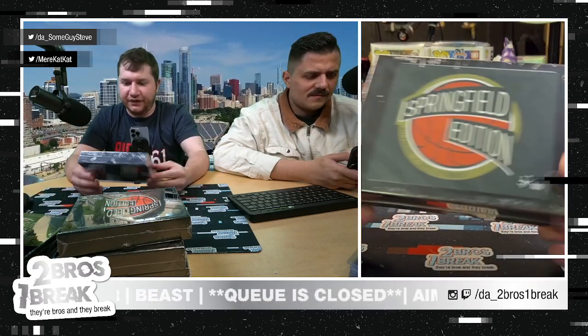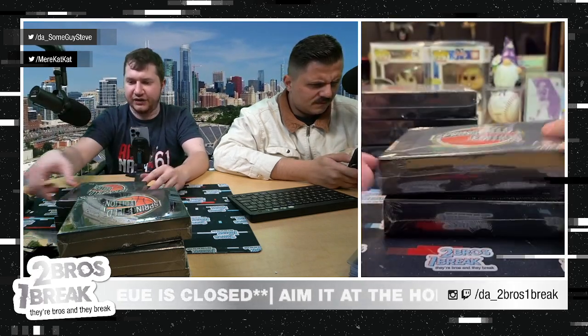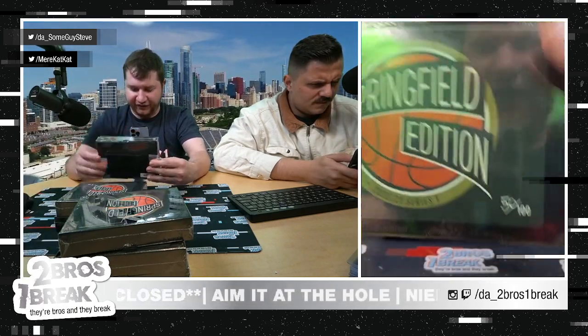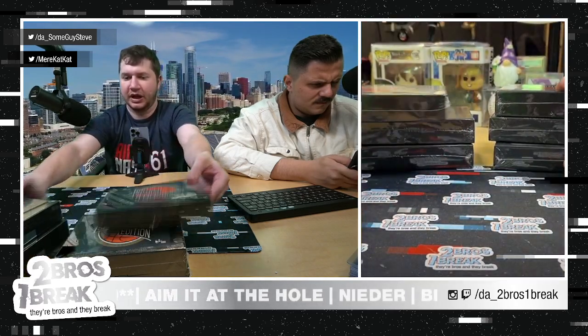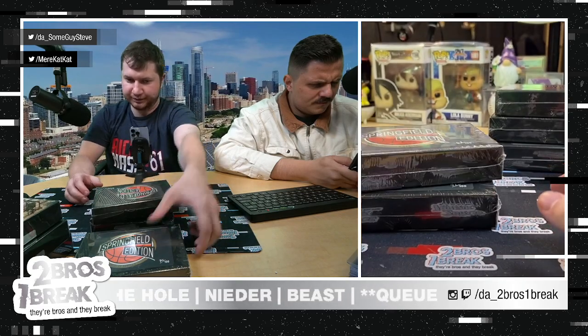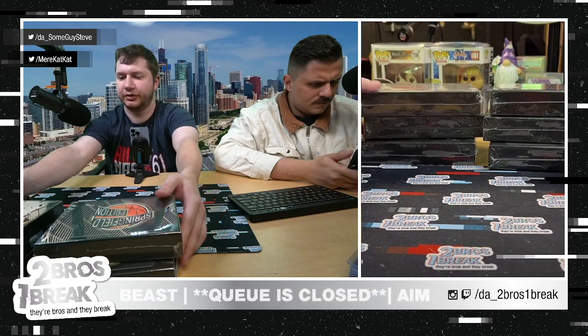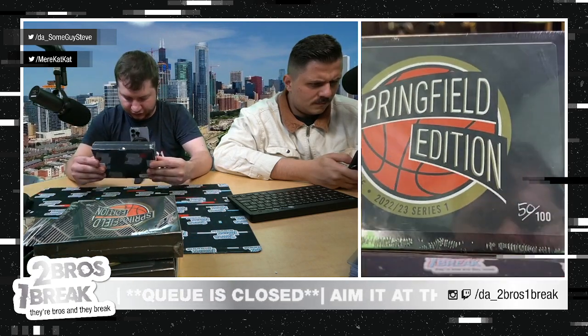Alright, we got an order here for Neater. Good luck — six of the Springfields. We got 30 of a hundred, eight of a hundred, 50 of a hundred, 41 of a hundred, 62 of a hundred, and 74 of a hundred. I'll do the right stack, Mir do the left. Let's get right to it.